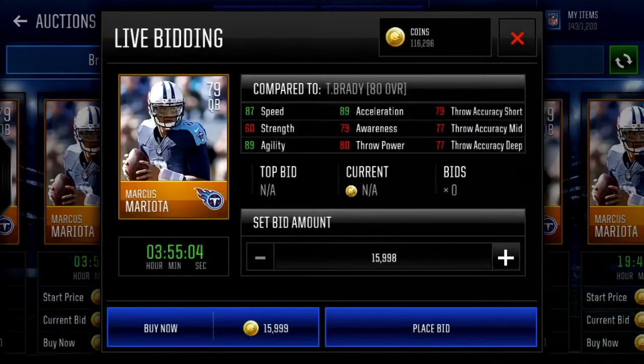A little less than 15k for a 79 overall — Marcus Mariota with 87 speed, 89 agility, and 89 acceleration. If you guys want that scrambling type quarterback, Marcus Mariota is the way to go. Great all-around card and the throwing stats are pretty solid too, and not that bad of a price.